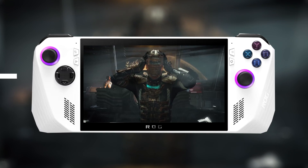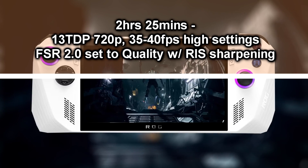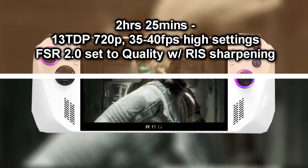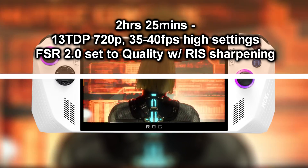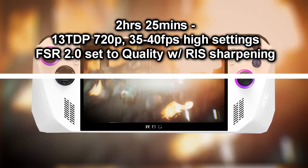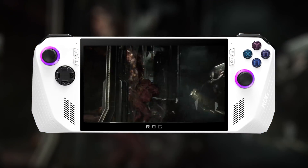An alternative option is to set the TDP to 13 watts, resolution to 720p at high settings, with FSR 2.0 set to quality and RIS sharpening enabled. This gives you around 2 hours and 25 minutes, and the FPS actually jumps to 40. So not only are you gaining almost 30 extra minutes, but you're also gaining an extra 10fps on average.